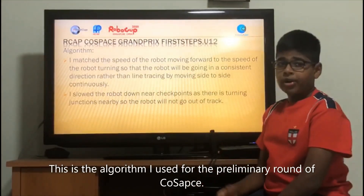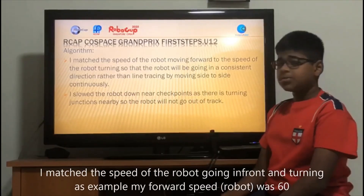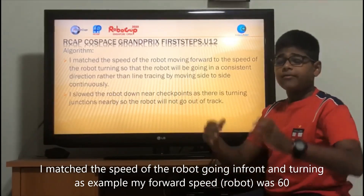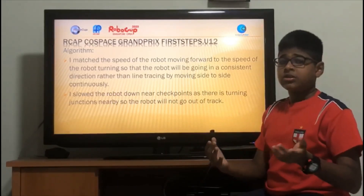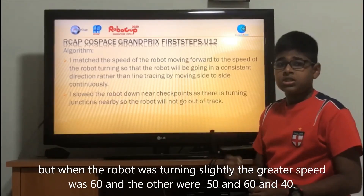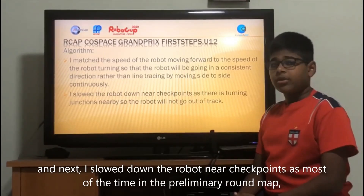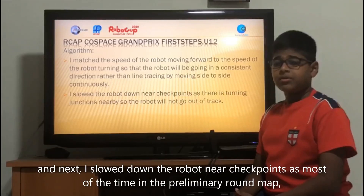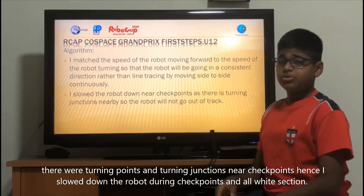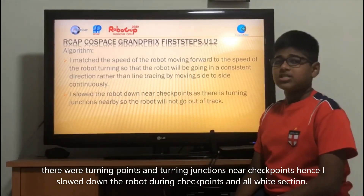This is the algorithm I use for the preliminary round of GoSpace. I manage the speed of the robot going forward and turning. As an example, my base speed was 60 and 60, but when the robot was turning slightly, the values were 60/50, 60/40. Next, I slow down the robot near checkpoints, as most of the time in the preliminary round map there were turning points and junctions near checkpoints. Hence, I slow down my robot during the checkpoints and R1 section.